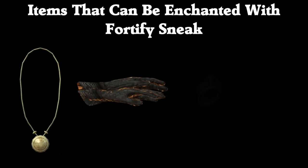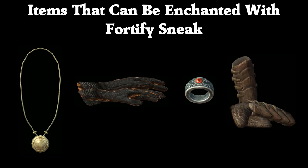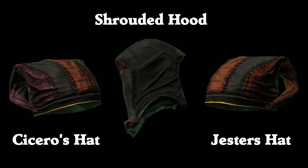Finally, the Sneak enchantment. I can almost hear you thinking 'wow, Sneak +25, big deal' - but actually it kind of is, as the only items of clothing you can enchant with Sneak are neck, hands, fingers, and feet - for example amulets, gloves, rings, and boots. The following are the only headgear in the game with a Sneak enchantment, as far as I know: Cicero's Hat, the Jester's Hat, and the Shrouded Hood. If you're aware of any others, please leave a comment below.